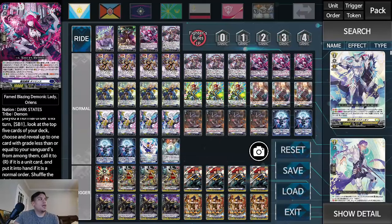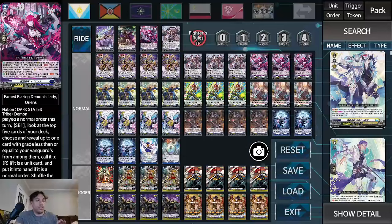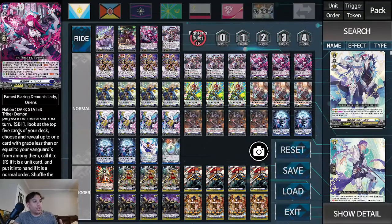Next we have our persona rides — Aimed Blazing Demonic Lady Orange. This card is fire because we play an order-focused deck. Auto: when this unit is placed on rear guard other than by a unit's ability, if you played a normal order this turn, soul blast one, look at the top five cards of your deck, choose and reveal up to one card with grade less than or equal to your vanguard from among them, call it to rear guard if it's a unit, put it into your hand if it's a normal order, then shuffle the deck. When this unit attacks a grade three or greater vanguard, soul blast three, draw a card, and it gets 5,000 power. This is basically their version of Tethfall.